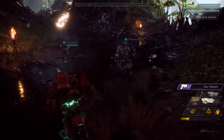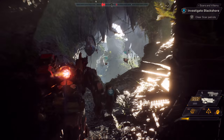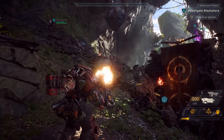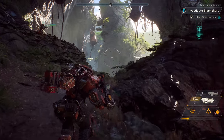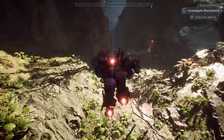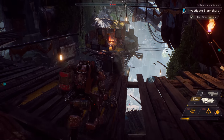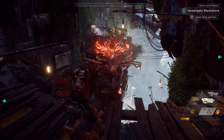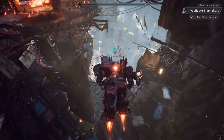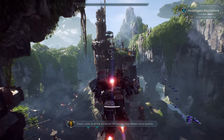The Scars are relentless invaders who crave the ancient power of the Shaper technology, and they're in constant conflict with the Freelancers. Up ahead we have a Scar watchtower. Our squad should probably tread lightly here so they don't call for reinforcements. Or we could just blow it up. Look at all the weapons — and the turrets! Better move quickly.